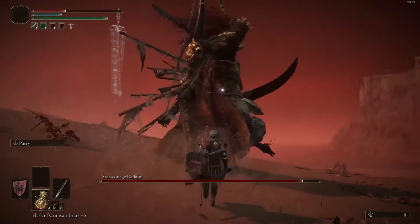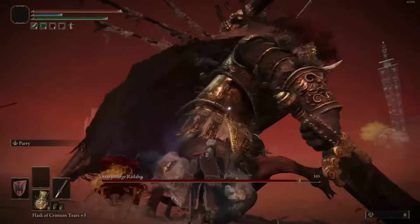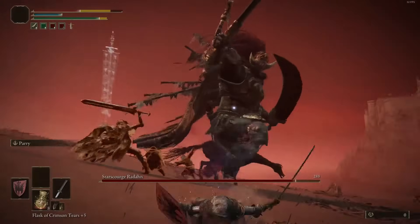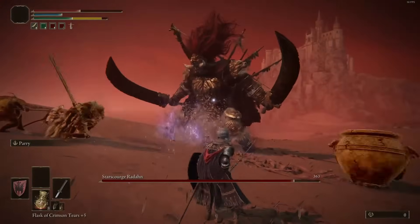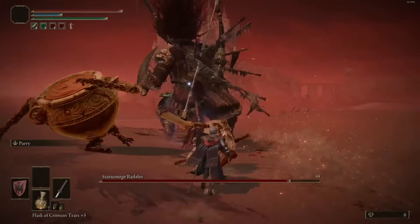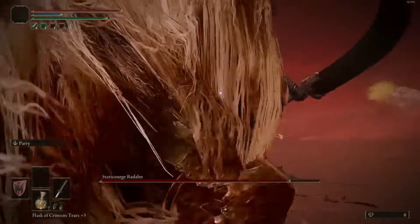Do your best to stay under or behind him and dodge whatever you can. If you get hit, it's not a huge deal in this phase — you can generally just spam roll towards him from being knocked down and you should iframe everything. The goal here is to pack on as much damage as possible before he team rockets away.